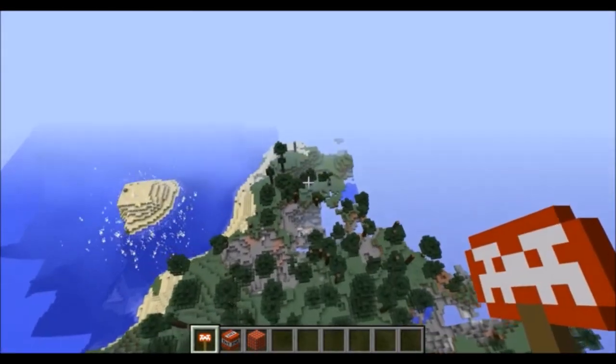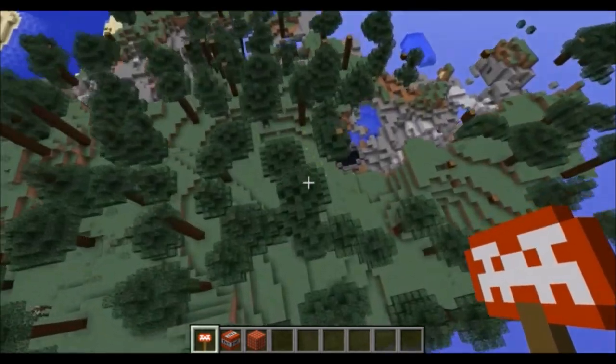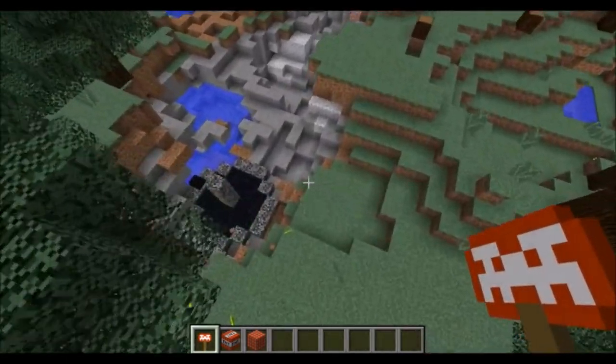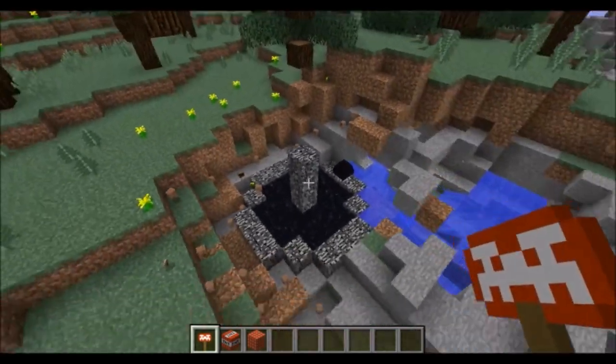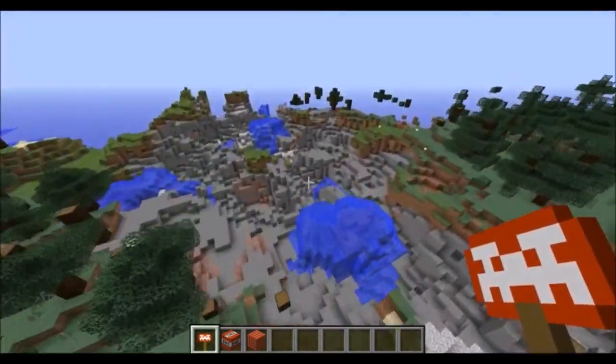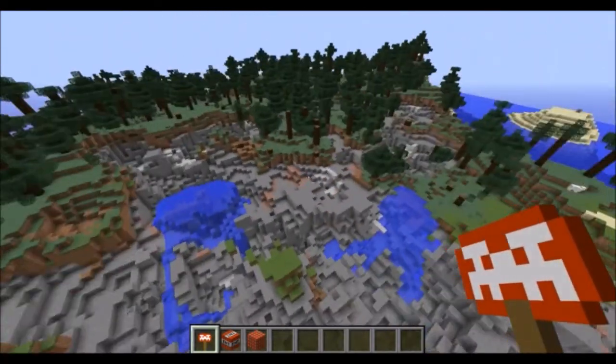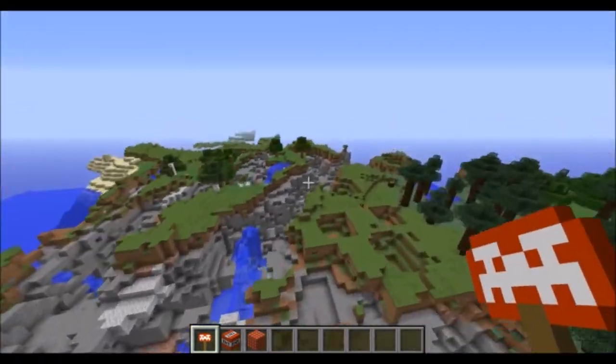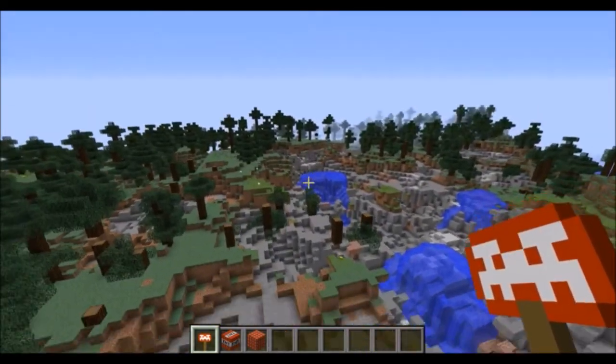Currently you're only able to move in one direction — I'm not sure why that is. And yeah, I did kill an ender dragon here. This island is where I've been doing a lot of the explosion testing, and it's more of a continent but man, it is destroyed.